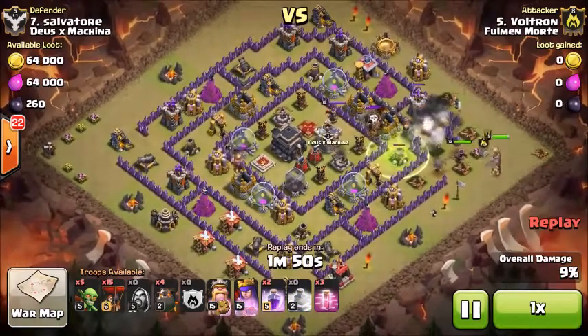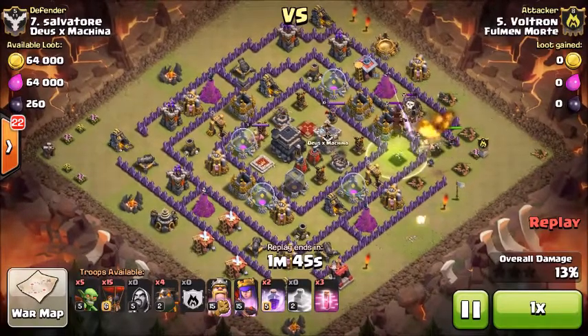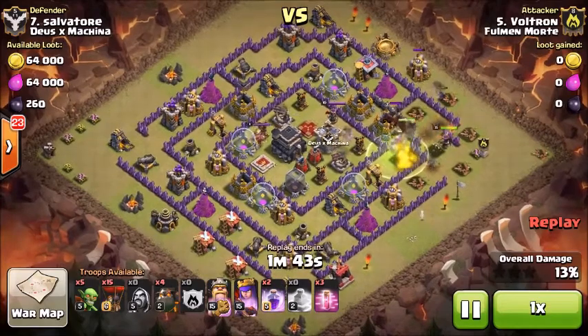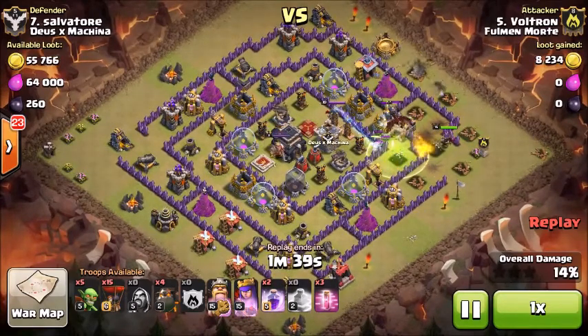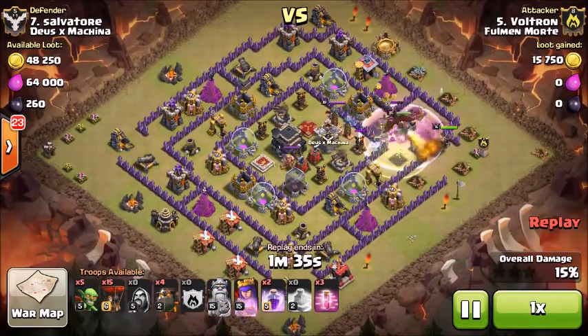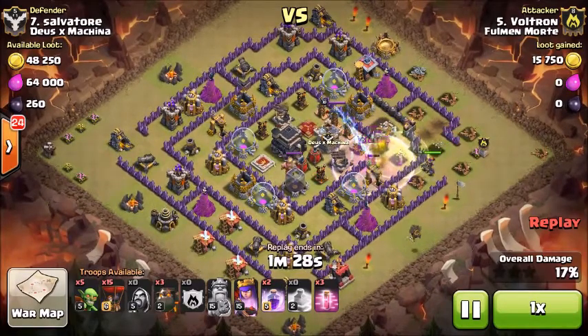We're going to lure the dragon out, and that dragon is going to hurt a lot of our troops pretty badly. We could have used a poison spell to slow down how often the dragon attacks — the poison would help DPS a little, but mostly to slow down its attack rate so the queen can take it down quicker. But we didn't need that. Our king gets the enemy queen and the air defense that we wanted.